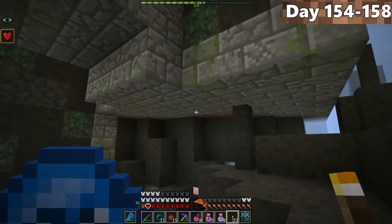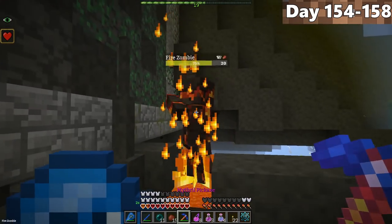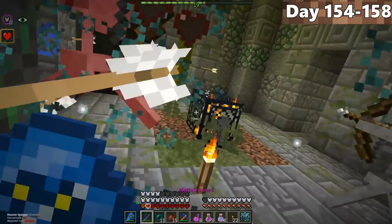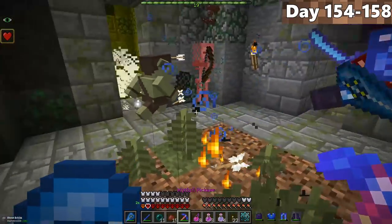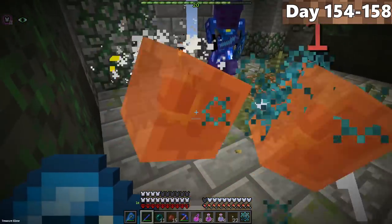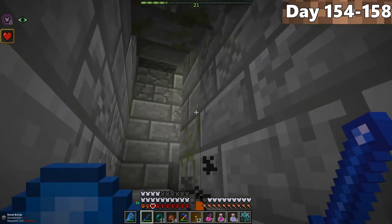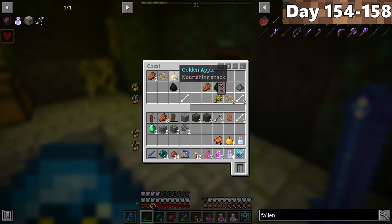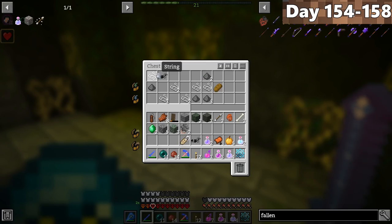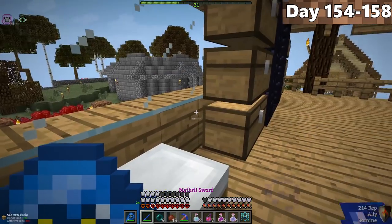From days 154 to 158, Forrest and I were looking for a skeleton lord. Although we didn't find one, we found a stronghold and investigated. Two skeletons were fighting each other inside, so we took them down and mined the skeleton spawner for experience. A treasure slime jumped on us and kept dropping golden apples. Further in, we found two chests — the second had wormhole potions and a return potion. We used the return potion and made it back home.